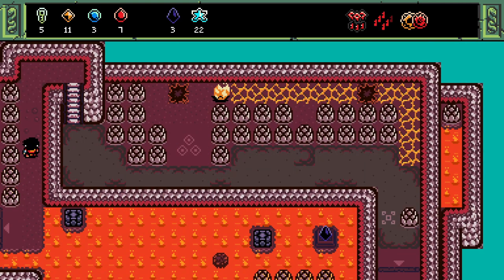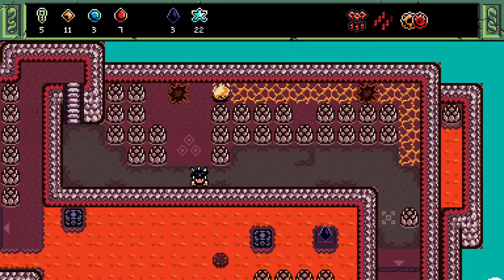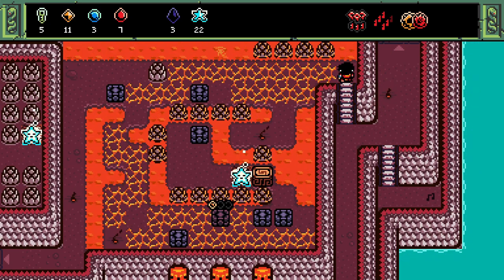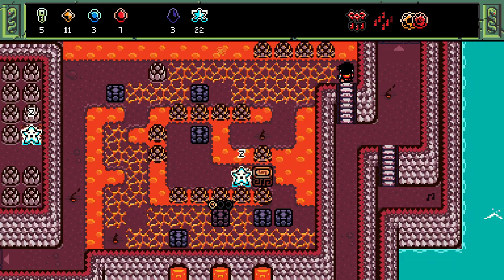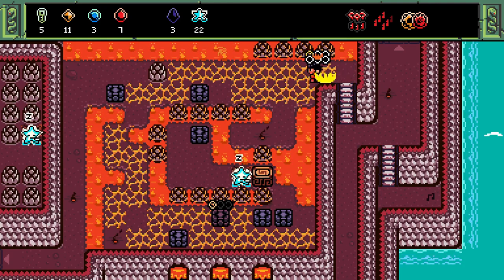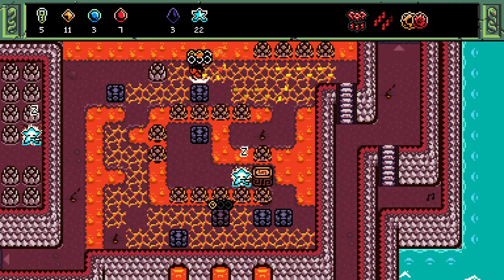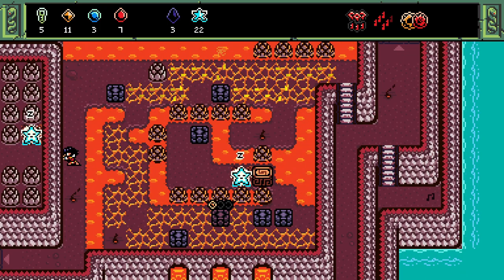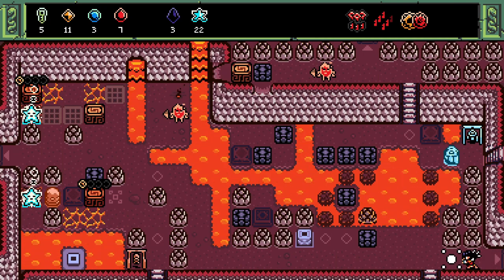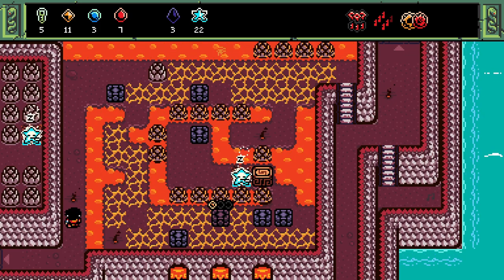We got another red ruby teardrop. We only need six to awaken the fire god. There's something out here — this will definitely require walking on lava. Let's go around to here. We can get some stars here — possible, maybe even probable. How about that star over on the end there? I'd have to solve the puzzles on this screen to be able to get up into there and get that star, so let's concentrate on this star.